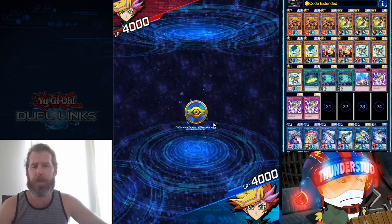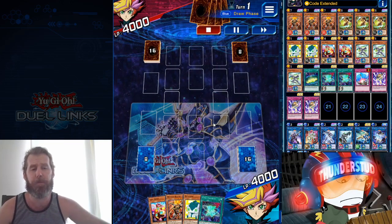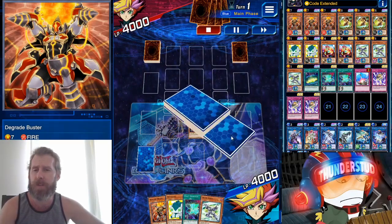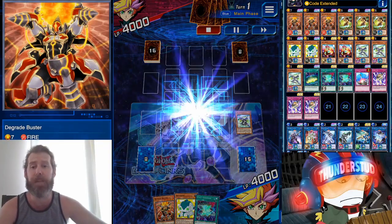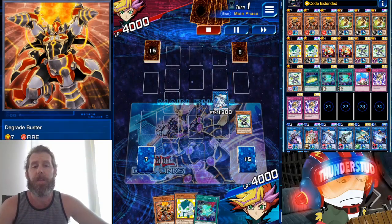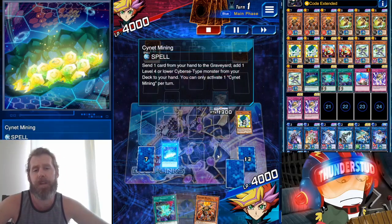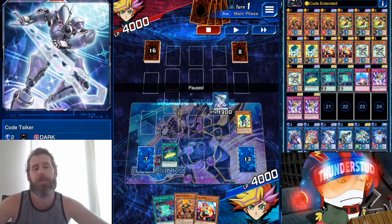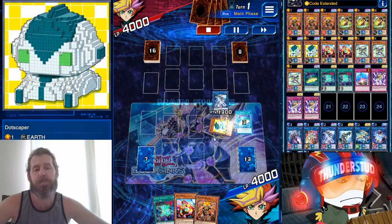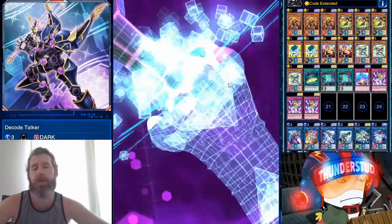Alright, Playmaker versus Playmaker — we're going first against another Cyberse deck and we still pull off the win, all thanks to Degrade Buster. I have a feeling people are going to sleep on this monster because he doesn't help you get to your link summoning, but he's so good it's going to make all the difference. We use Micro Coder, search with Debug, have Dot Scraper thrown away with Psy-Net — he gets a special summon off the discard, such a good combo. We go into Decode Talker and get our cutscene.